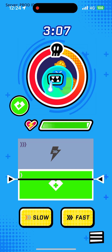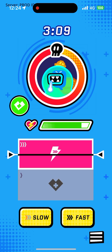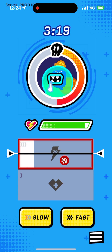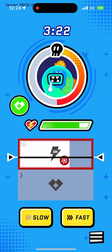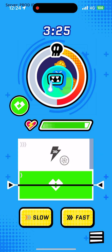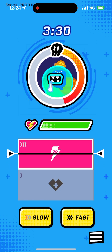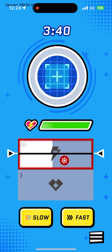Starting Recover. Starting Spike Dash. The team has 80 energy. Spike Dash stopped. You dealt 25 damage. The enemy has 25 energy left. Starting Recover. The team has 90 energy. Starting Spike Dash. You did it. Looks like you understand how gear works.